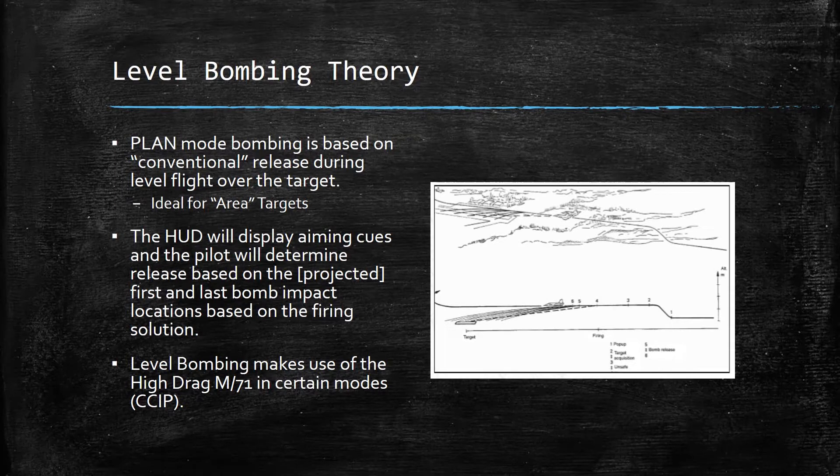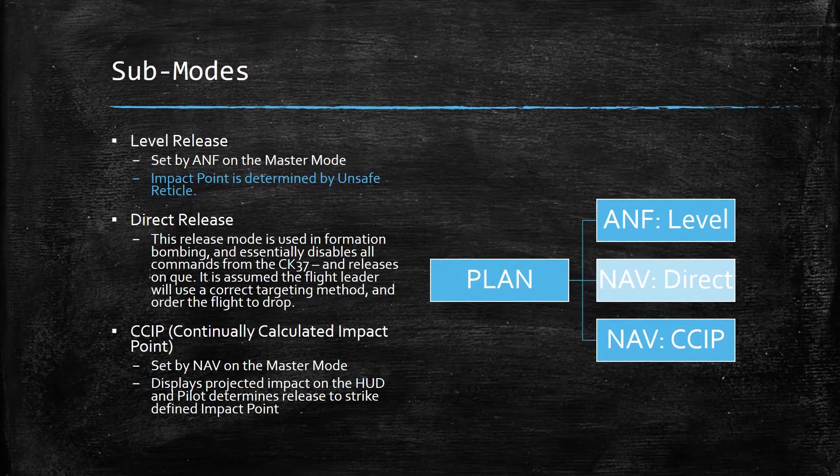Level bombing does make use of the Hydrag M71 bomb in certain modes, specifically the CCIP mode which we'll get to shortly. The sub-modes inside level bombing are level release, direct release, and CCIP.